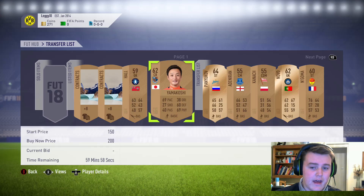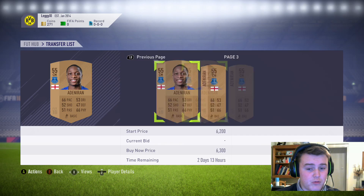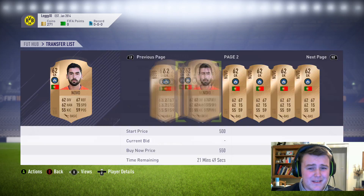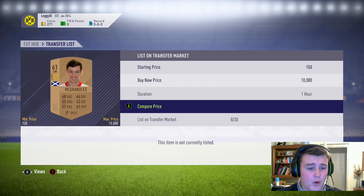Remember guys, if you do pack the bronze Irish players just keep them in your club - they'll rise to about 3 to 3.5k when St. Patrick's Day comes around, which is quite soon. I think it's in about two or three weeks. If you do keep your players for that, you'll be able to make so much profit. I do advise you just keep them in your club, hold on to them, and you'll just make so much money.